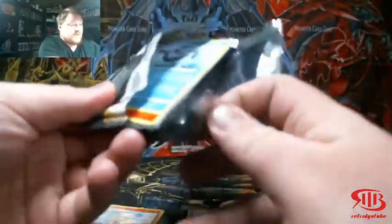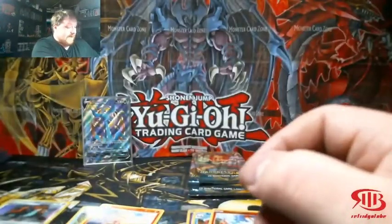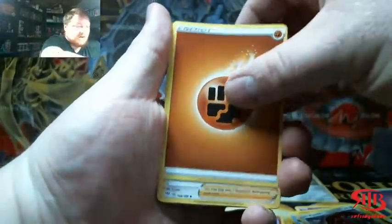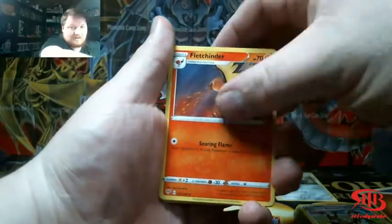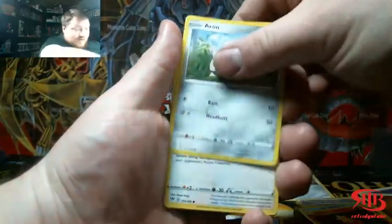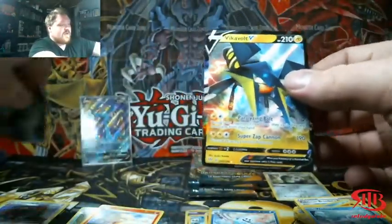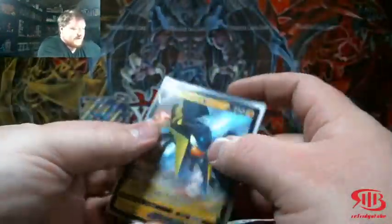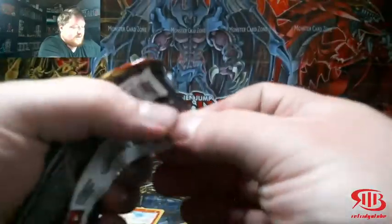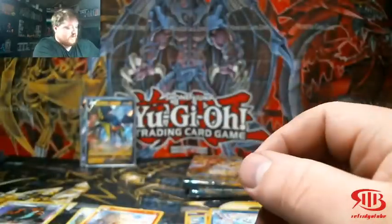If you guys are trying to get code cards, now's your chance. We're going to be opening up 19 packs total of Darkness Ablaze — that's plenty of chances to get a code card. Let's hope we get some insanity in this video. Starting off with a Vicavolt V — fantastic, guys. Darkness Ablaze already treating us right. Don't forget every Thursday we open up the newest, most recent set of Pokemon, and right now that is Darkness Ablaze.